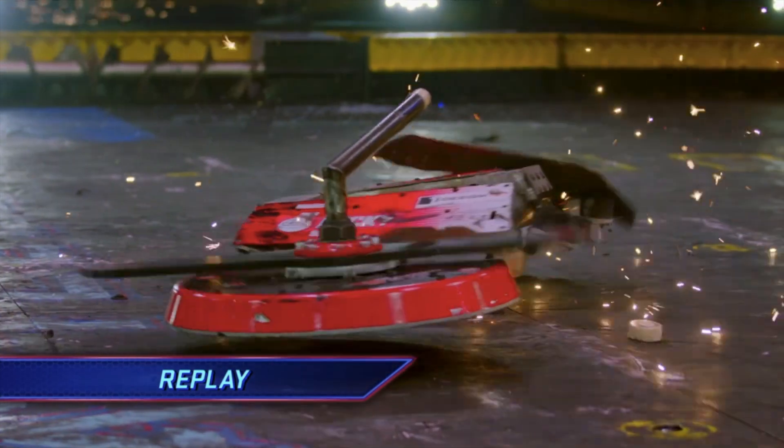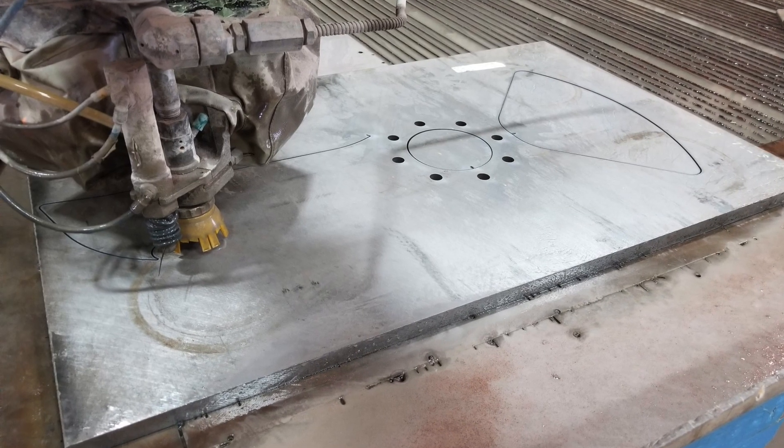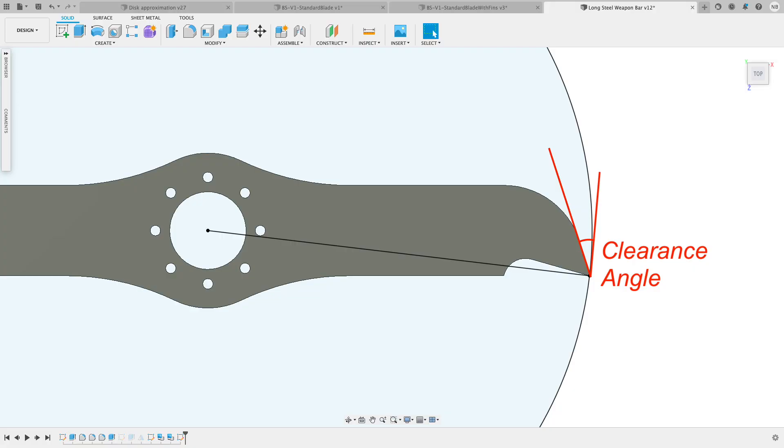In our view, the positive rake angle is particularly good at catching edges, and the 2D profile makes it possible to manufacture using a water jet or laser cutter rather than needing to be milled. The other main feature is the relief profile on the trailing edge of the bar.